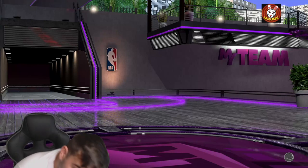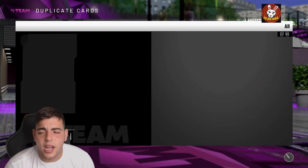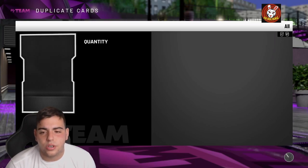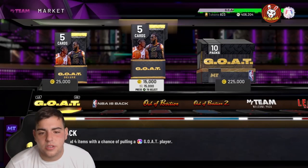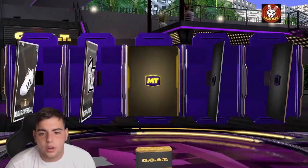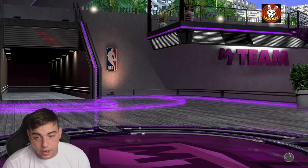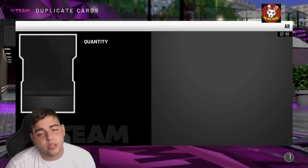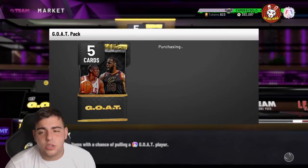Reveal all — a Gold Jalen Brunson. These packs are so trash. They should add some players to these GOAT cards — maybe GOAT Giannis, or Galaxy Opal Giannis, or Rashad Lewis, some other rare cards. Another gold player. These packs are not too good, but I did pull three or four opals in this pack opening, so that's pretty fire.